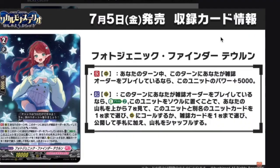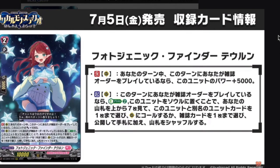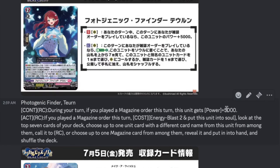Then we have Photogenic Finder Turan — grade 2, 10k base. Continuous rearguard during your turn: if you play the magazine order this turn, she gets plus 5k power — so 15k base, pretty solid. Act rearguard: if you play the magazine order this turn, Energy Blast 2, shove her to soul, check the top 7, choose up to 1 unit card with a different card name from her to call to rearguard circle, or choose up to 1 magazine form to put to hand. Pretty solid because she can either guarantee you a magazine for next turn or get you a better rearguard to replace her — such as Archie for the re-stand. She's a nice tech option. I don't think she's a 4-of because there are more attack-focused cards in Kyoka, but she's a good consistency option — a good 3-of. The Energy Blast cost is the other reason I'm against running more copies.